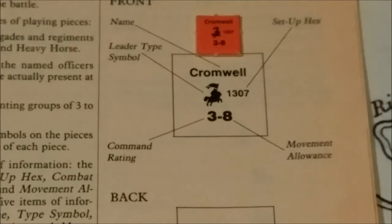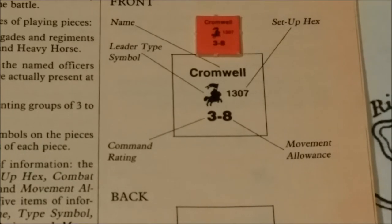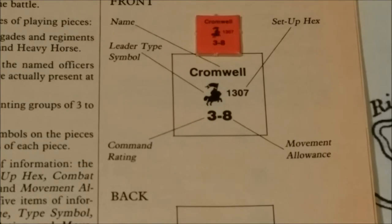This is an example of a leader unit. This one in particular happens to be Cromwell himself. He has his leader type symbol, command rating on the far left side, and a movement allowance on the far right side. On the back of leader counters, they're blank.